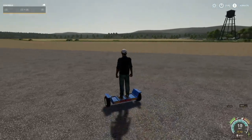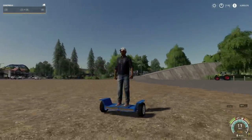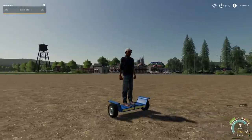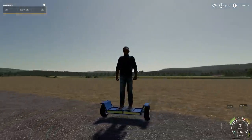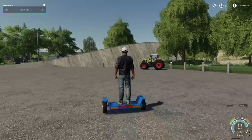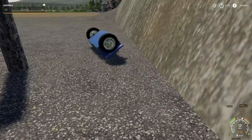The hoverboard tops out around 11-12 miles per hour. It has 100 liters of fuel but uses zero liters per hour — it's electric, no gas powered, doesn't make any noise. It does have brake lights, front lights, and turn signals of course. Are you going to be riding this around everywhere? Let's try some maneuvers with this.